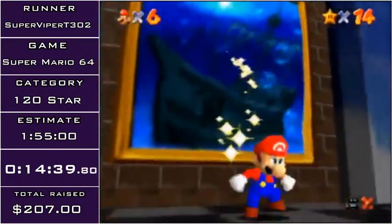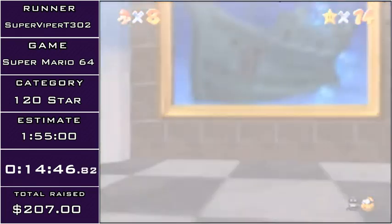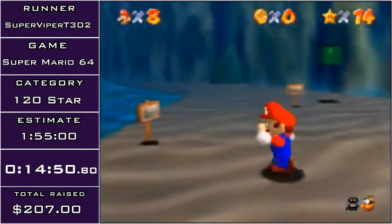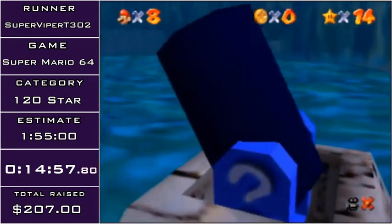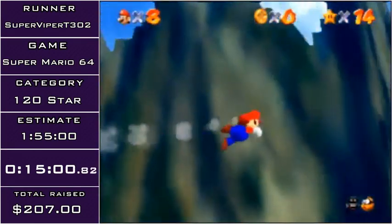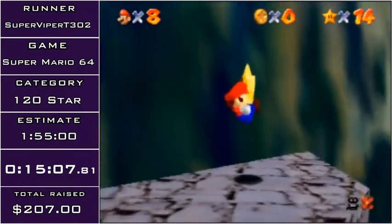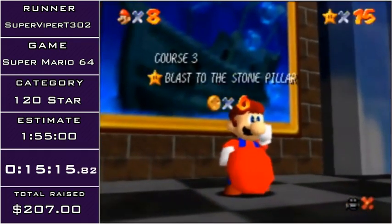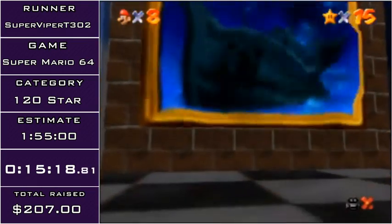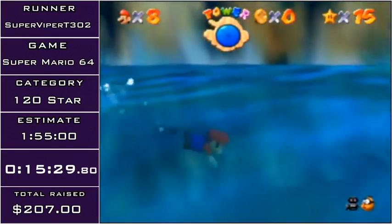Next I'm going to do the cannon star, and I'm going to be a wuss on this star and aim for one of the pillars. That was super good. A little interesting fact about this star is that I'm playing on the English version of the game. On the Japanese version, this star is not in a box — it's just out in the open — and that saves a couple seconds because you don't have to wait for the box animation. The Japanese version is actually a couple seconds faster for this category, but I don't have the Japanese version and the English version isn't that much slower.